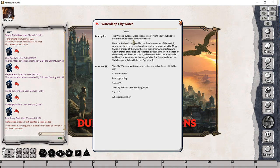We can see here the Water Deep City Watch has popped up for Carsten. We can see description and PC notes are showing, and of course Carsten can add some additional notes to this record.